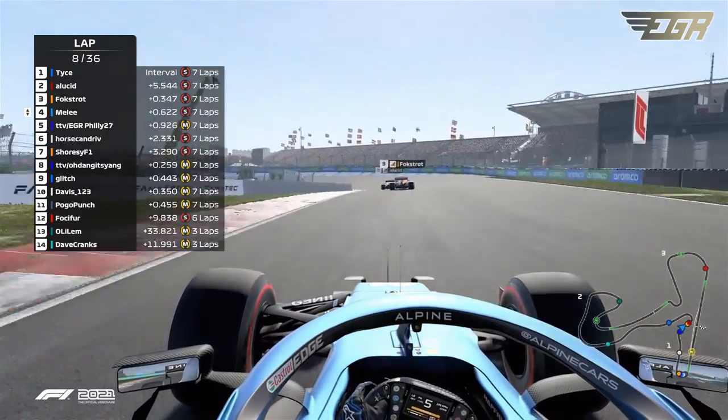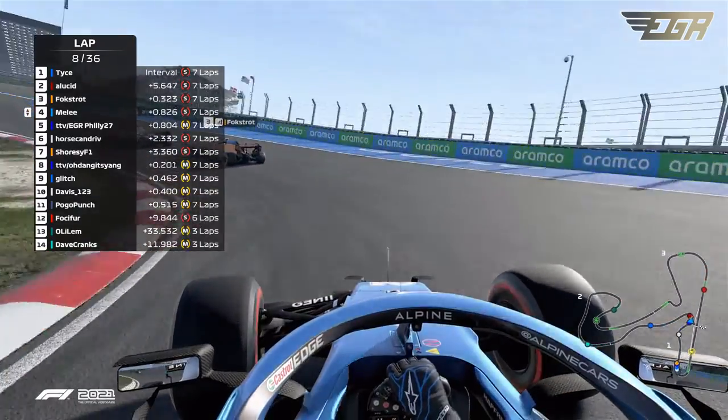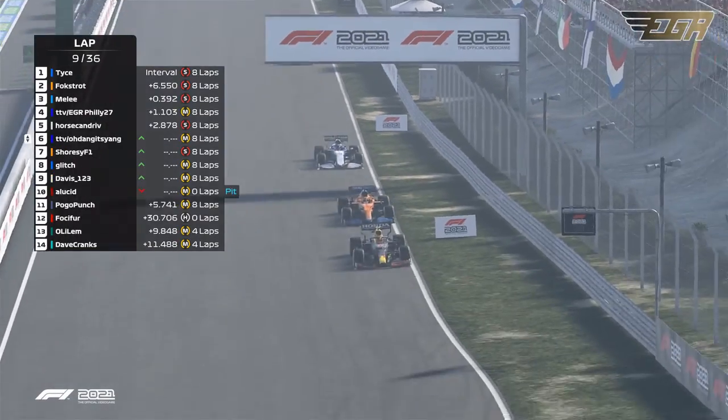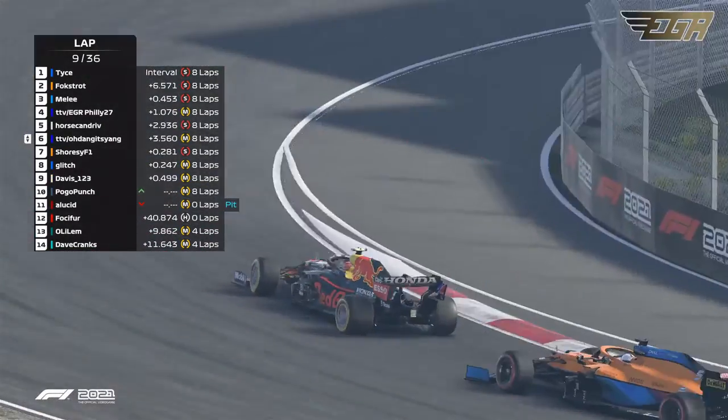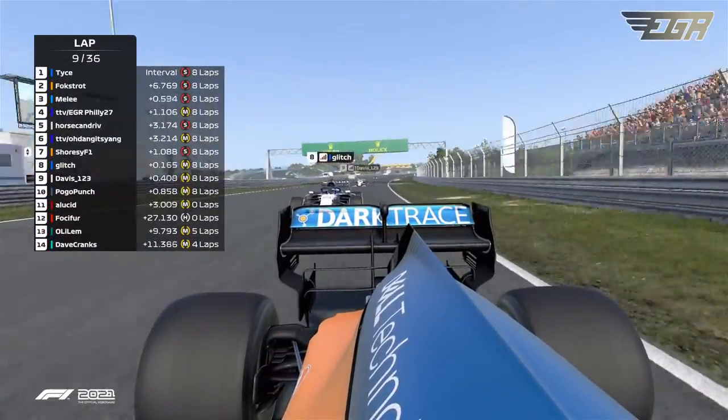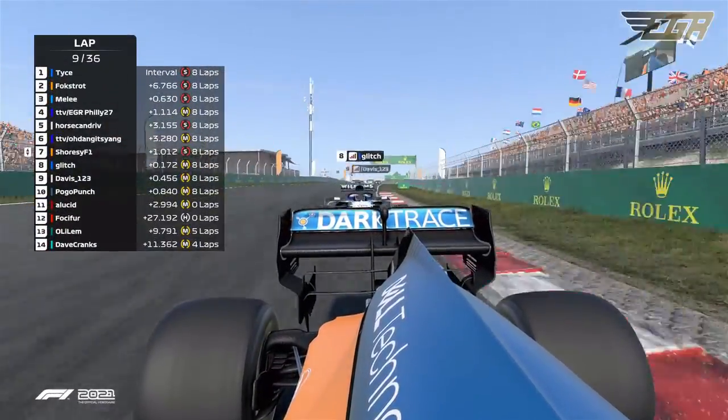Melee still stuck in P4, just not able to do anything right now, trying to catch up. Yang does get by Shorzy for that P6 spot. He is closing in on his teammate. The Red Bull is possibly going wide there — Shorzy going wide.